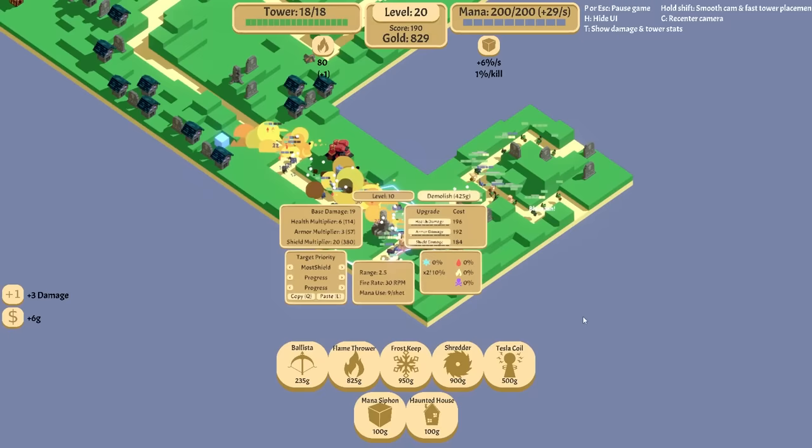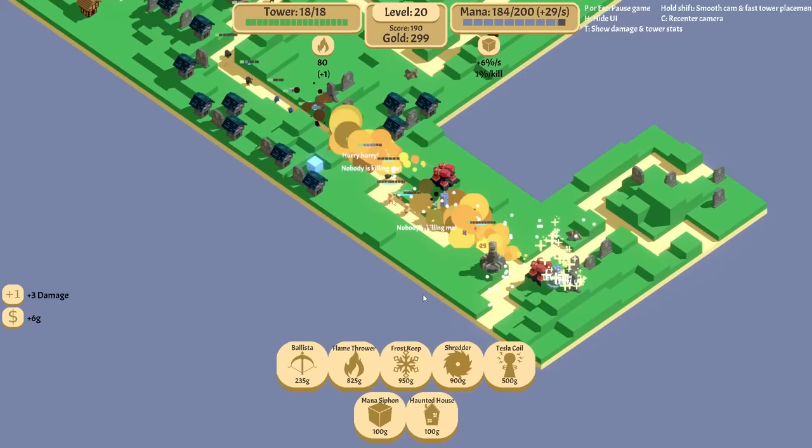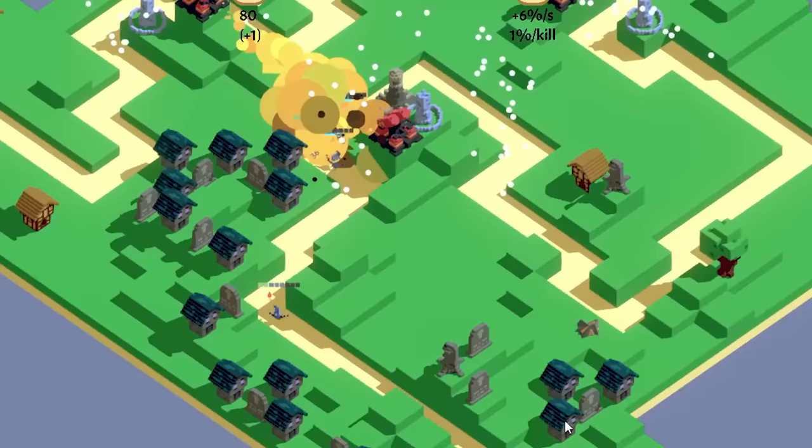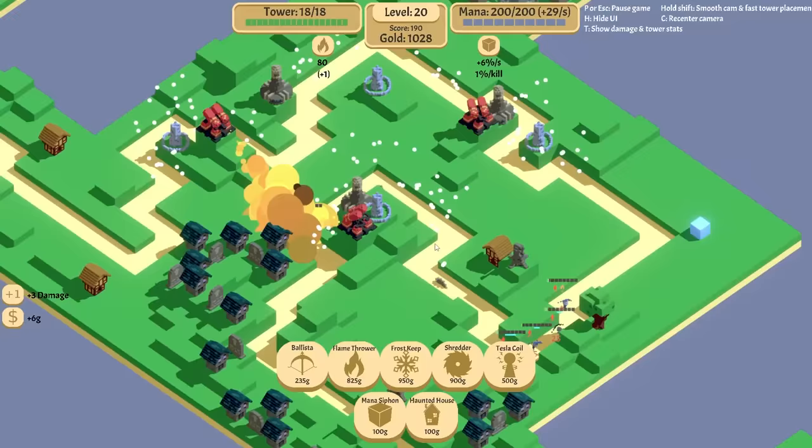Let's start upgrading this thing — that's already level 10. We could go higher. Level 14. And I want you to target the most health. I got some level up. I really need poison towers. My goodness — I mean, we're still killing everything, but these things are weird and they just have so much shields.